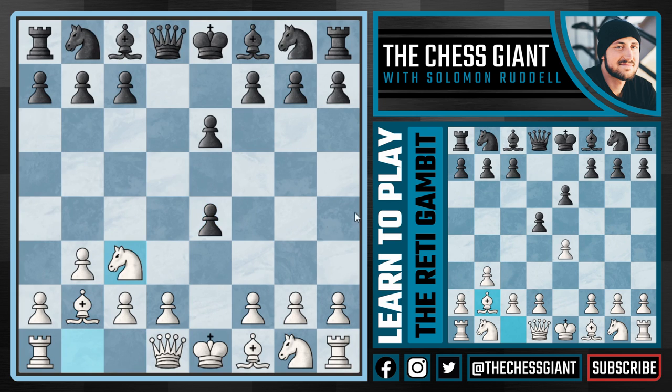After Black takes, we're going to play Knight C3, developing our minor piece and attacking that centralized pawn. Now there are two ways for Black to defend it: one is F5, throwing the pawn up the board and guaranteeing a one-pawn advantage going into the middle game, and the other is Knight F6. Let's first cover Knight F6 because I think this is what you're probably going to see most of the time.